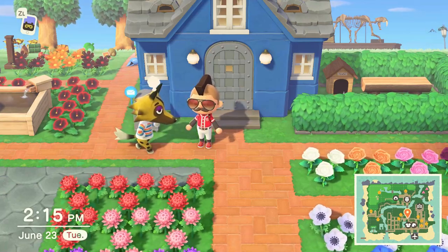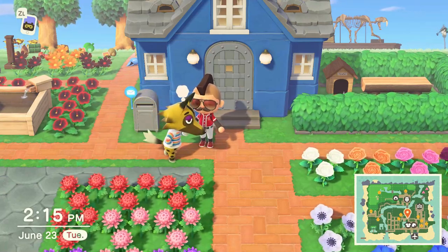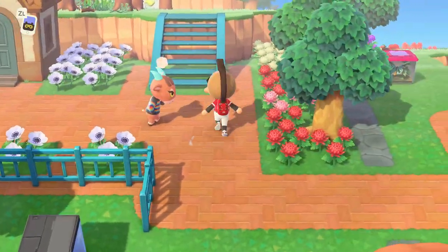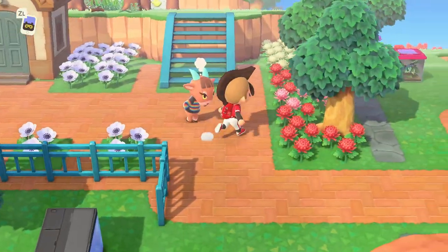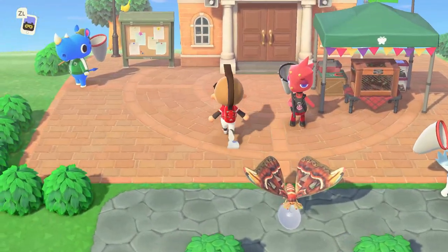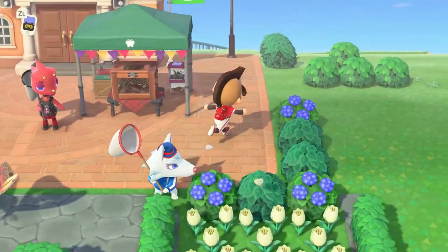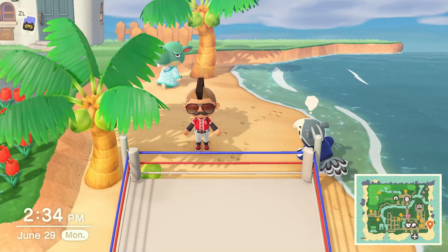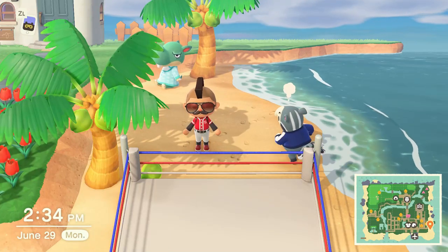We've all seen the little thought bubble over villagers' heads, and typically that means they're wanting to move out. However, most of the time it's on the wrong villager, or if it is on the correct villager you want to move out, it's some random present or something. Hey guys, it's Phil back with another Animal Crossing New Horizons episode. In this episode I'm going to show you how to move the little thought bubble from one villager to the next.